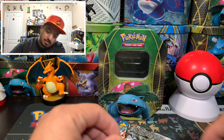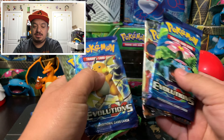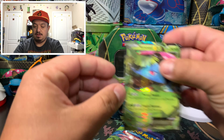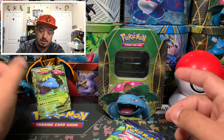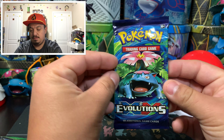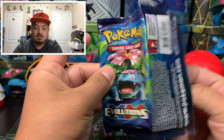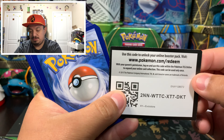Here is the code card for you guys. We have two Evolutions packs, a Steam Siege, and a Fates Collide. Here is the promo — Venusaur EX XY128. Now we're gonna open up a Venusaur pack.